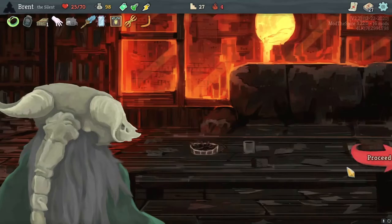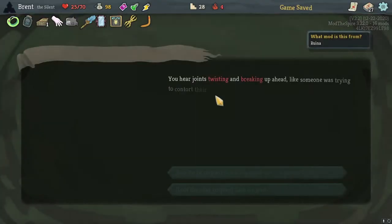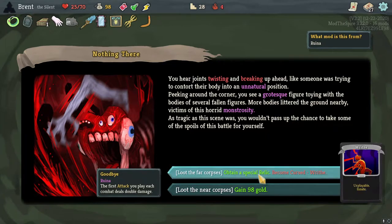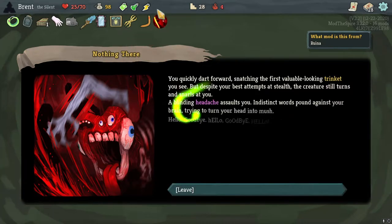Chest - Bajor gives one strength which is great. Slice would be good since attacks can play other attacks. Resting unfortunately. Going left path and probably up through the bonfire. Boomerang: put the fourth card you play each turn on top of your draw pile - not doing the mental math for that. Reading Art of War upgrade. Grotesque relic event ahead - a grotesque figure toying with bodies of fallen figures. Special relic: the first time you play a card each turn deals double damage - I'll take Goodbye.